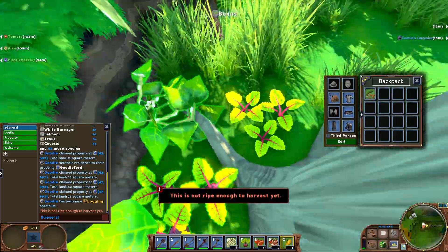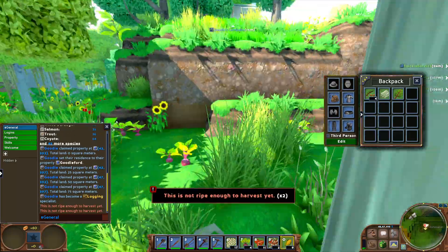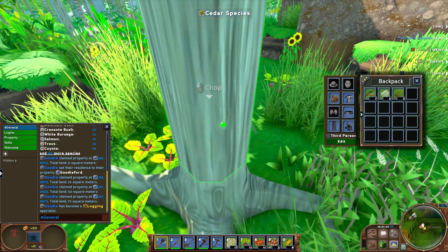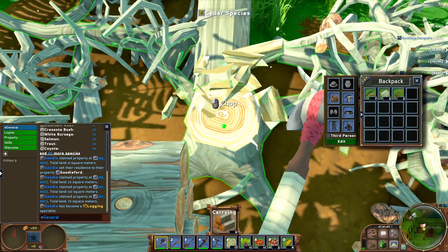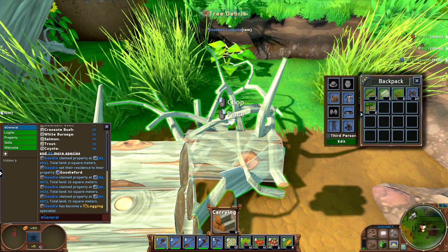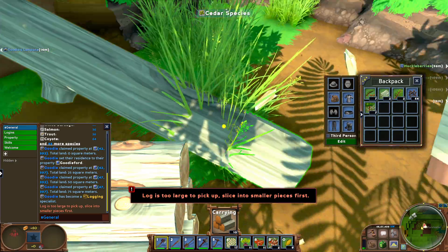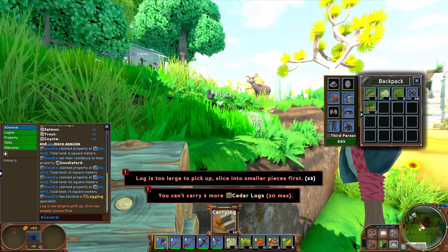Start going and cutting down some trees. A good idea is if you're going to cut a tree, pick everything around it — vegetables and stuff — because when the tree falls it's going to destroy everything underneath. Get your axe, put down some trees. You always want to chop out the stumps too because leaving stumps and debris is really bad — it slows down the server and makes people cranky. Chop it up into bits.